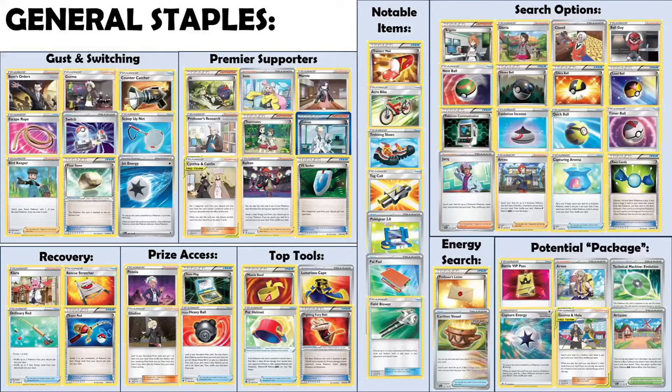Here's a quick cheat sheet of general staples in the GLC format, compartmentalized into categories. Gusting and switching-out cards are integral to any deck list, as are the most premium supporter cards combining draw power with hand disruption. Versus Seeker is a great way to recover any of these, which is obviously very powerful. Searching options are integral to get your Pokémon into play, and are even more premium in this format since you only play one copy of certain cards.